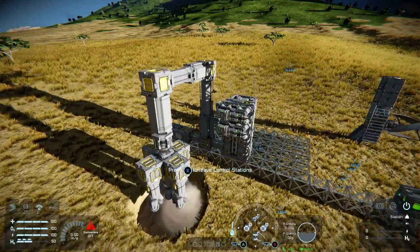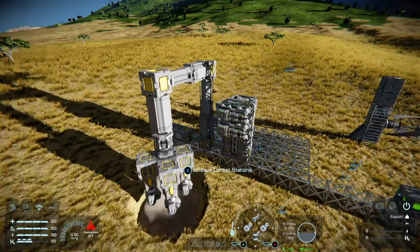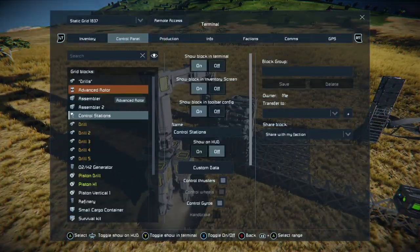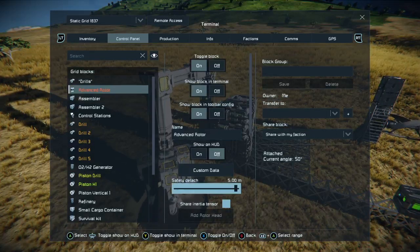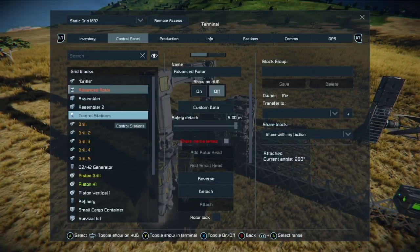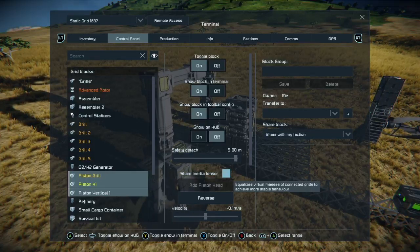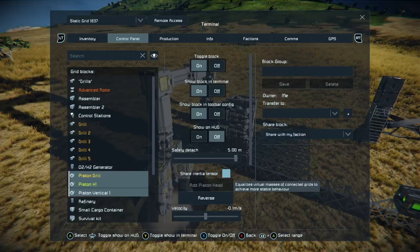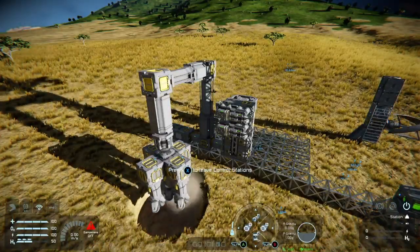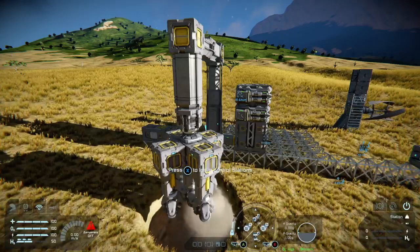To get rid of this, Share Inertia Tensor stiffens all the physics connections between the pistons, the rotor, and the drills — I've got five running there. All you need to do is find the Share Inertia Tensor in your control panel, turn it on, come back to your pistons. This is the most important bit — putting it on your pistons will have an effect. When I activate it, it will cause a violent shake as all the physics connections tighten up. But now, if you look, it's still moving very slightly but not enough to cause major problems.